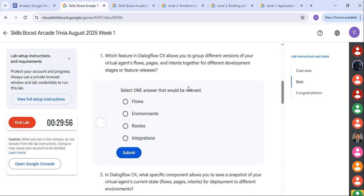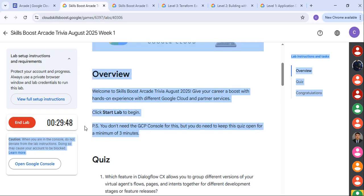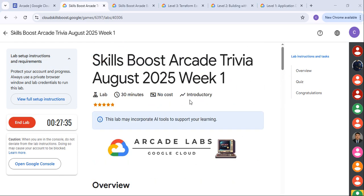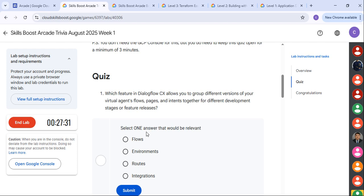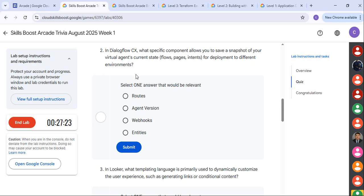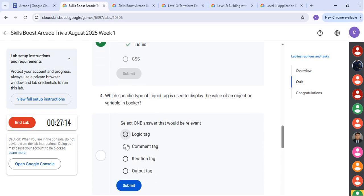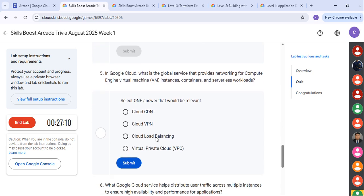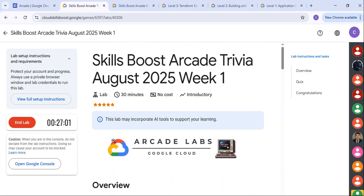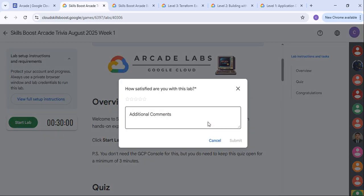Now, what to do next? You have to just scroll down — they are asking some MCQ type questions. You have to answer these questions, and you have to keep the lab open for at least a minimum of 3 minutes. Let's quickly answer all the MCQ questions. First MCQ, the answer is 'environment' — just click submit. Second, in Dialogflow CX, the answer is 'agent version' — submit. Third, the answer is 'liquid' — submit. Fourth, the answer is 'output tag' — submit. Fifth, the answer is 'VPC' — submit. Sixth, the answer is 'load balancing' — submit. We have submitted all the MCQ questions and we've also done the minimum 3 minutes. Now you can just end the lab and the lab has been successfully completed.